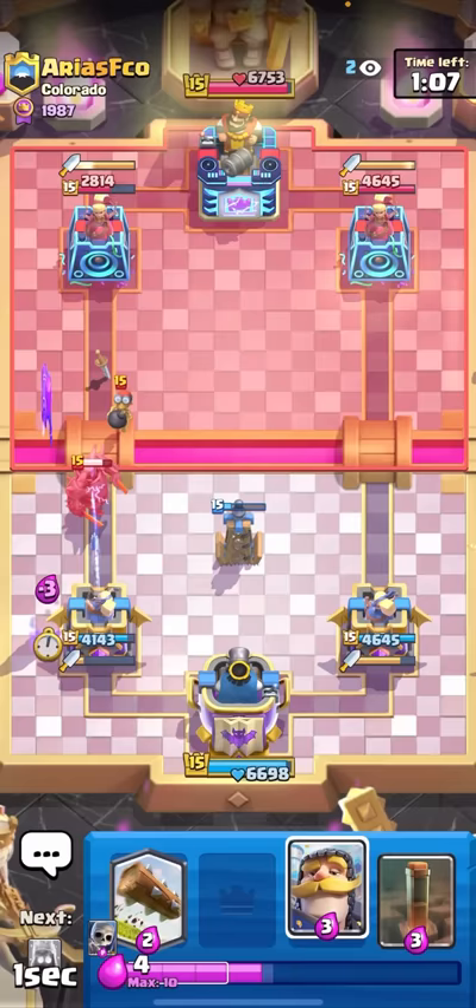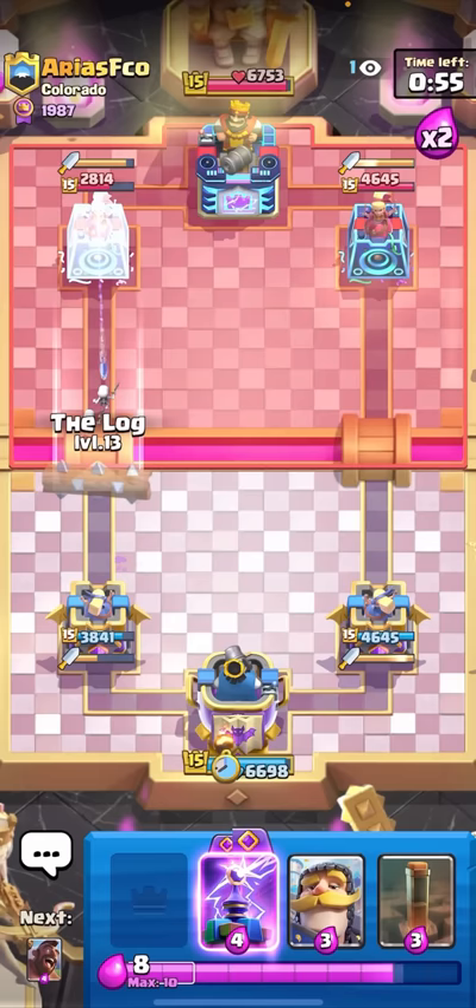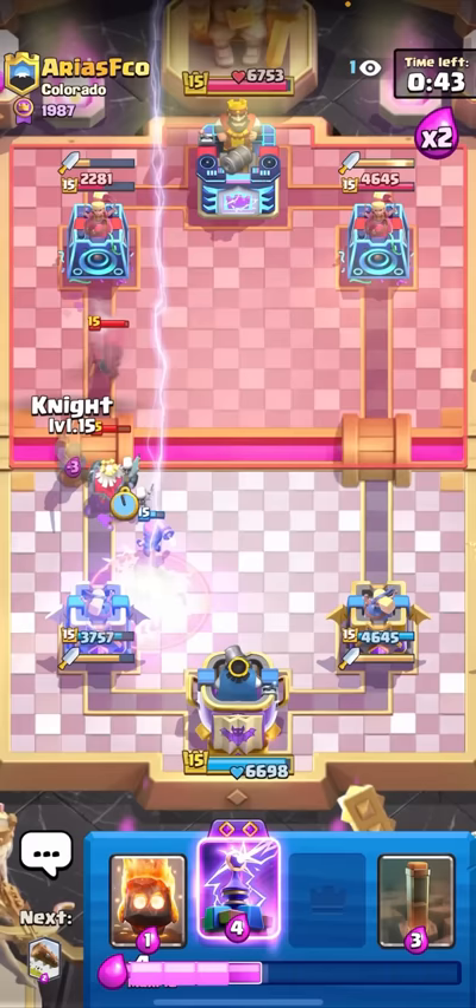I'll just Evolved Firecracker on defense, then maybe Hog Rider in front of it. He goes for a Fireball. I'll just Skeletons in case that PEKKA wants to get a random shot on my tower - you can never be too sure, especially after that range buff. I'll Hog Rider here and then I have the Firecracker ready. Against Bridge Spam decks, Firecracker in the back is better than at the bridge - it's really difficult for them to stop.